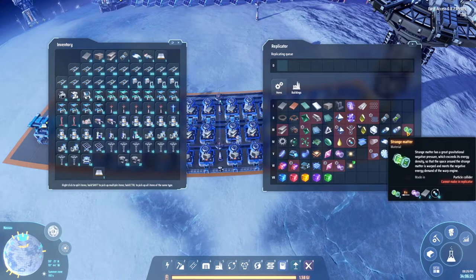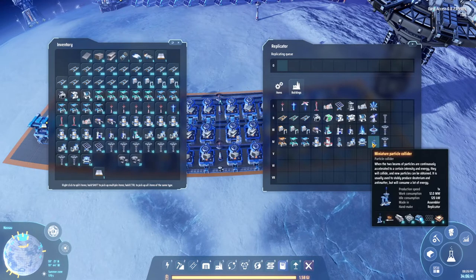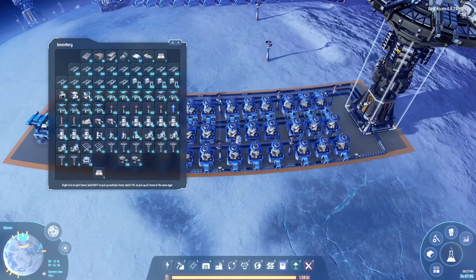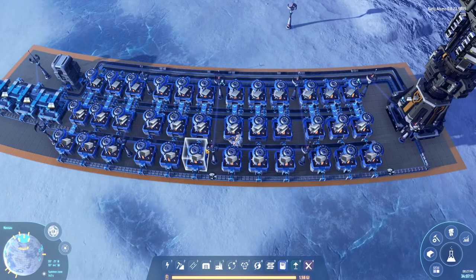I was thinking let's make green science, and there's only one problem with that: you need graviton lenses. For graviton lenses you need strange matter, and for strange matter you need particle colliders. You also need deuterium, which needs either fractionators or particle colliders - particle colliders are way more convenient. So we need to build those first. As you can see from the recipe, it needs quite a lot of materials - five different materials - and they are pretty late game materials.